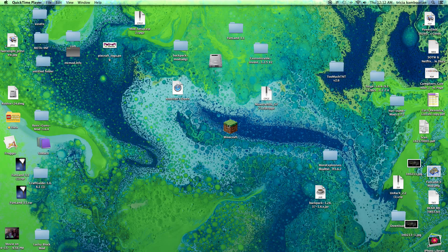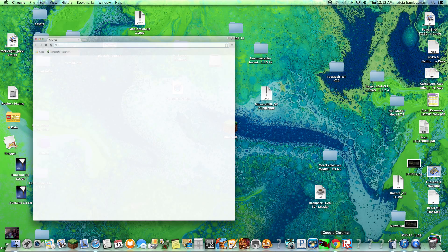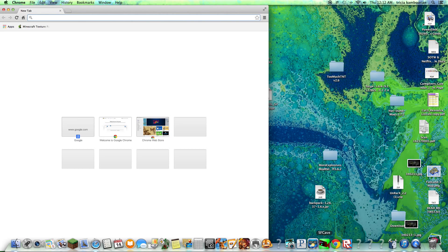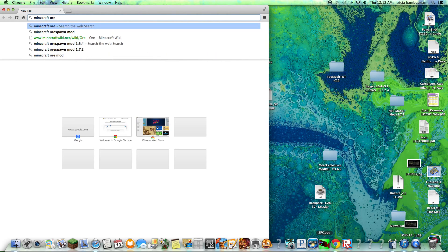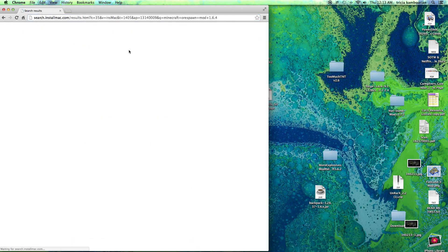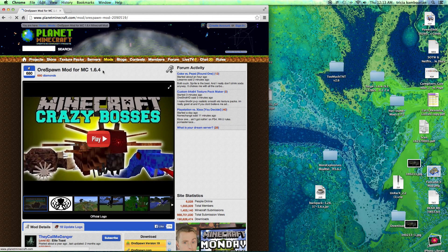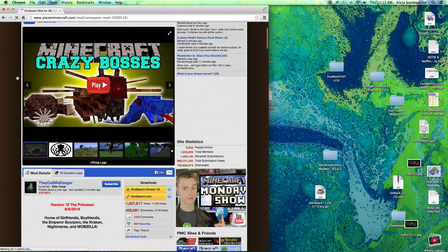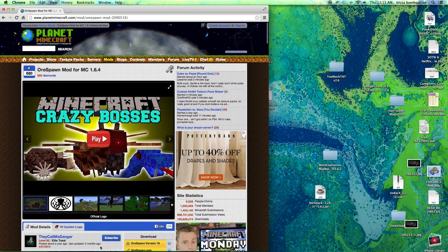This video is going to be on how to get the ore spawn mod. Go to Google Chrome, go to your internet, and search 'Minecraft ore spawn mod 1.6.4' — and it will take you to a Minecraft website where you should see the mod listed.